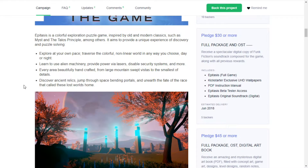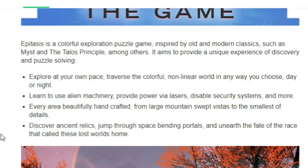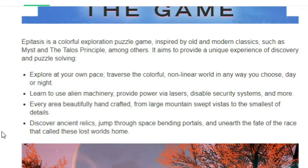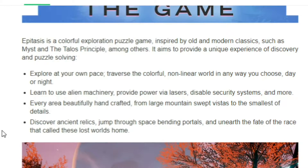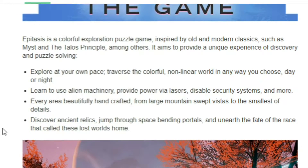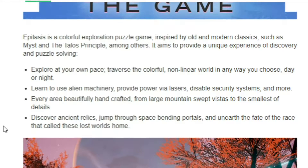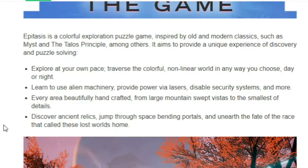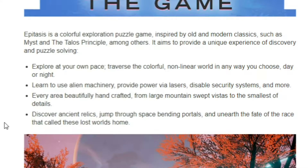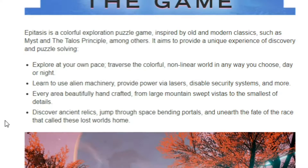Epitasis is a colorful exploration puzzle game inspired by classics such as Myst — which is pretty good — and The Talos Principle. It aims to provide a unique experience of discovery and puzzle solving. Explore at your own pace, traverse the colorful non-linear world in any way you choose, day or night. Learn to use alien machinery, provide power via lasers, disable security systems, and more. Every area is beautifully handcrafted — from large mountain-swept vistas to the smallest detail. Jump through portals and unearth the fate of this lost race.